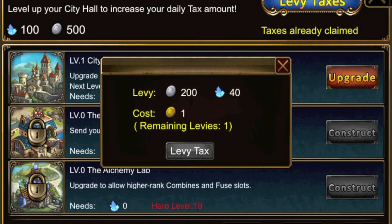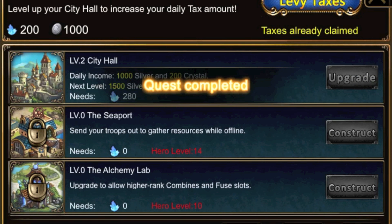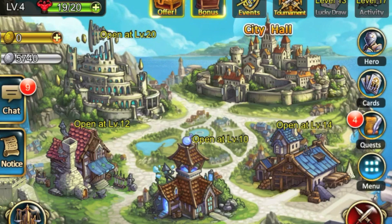GameSprey's free-to-play browser game Kings and Legends, a trading card game set in a high fantasy setting, is now available as an app game for iOS and Android. In the fantasy world of Kings and Legends, the player with the strongest deck will become a true legend in this epic tale of high adventure.